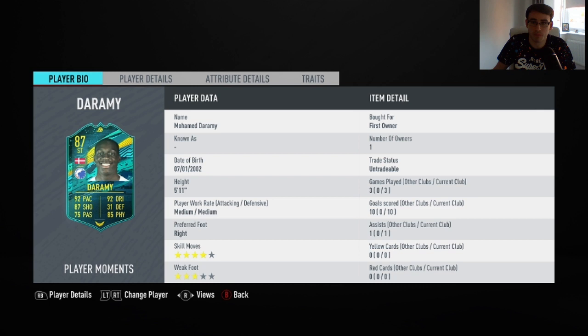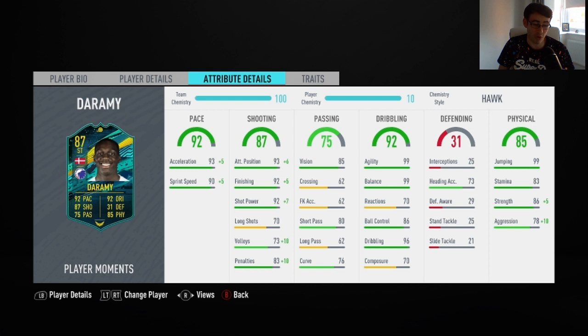EA have given him some recognition and given him a really cool SBC. What's also interesting is his base card was only 57-rated, so he's been given a massive increase. Whilst he's got a three-star weak foot, some of his stats are absolutely insane. He cost me around about 15,000 coins to do his SBC, and in the three games that I played with him he scored me 10 goals and got me one assist. He's got a four-star skill moves as well.